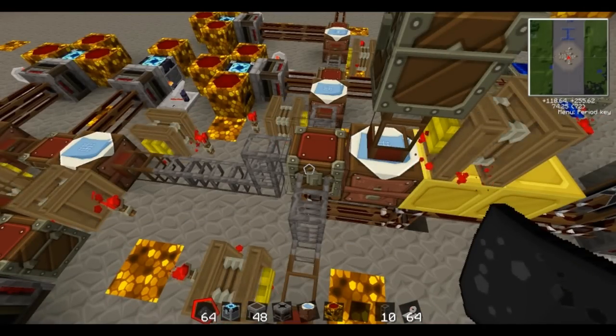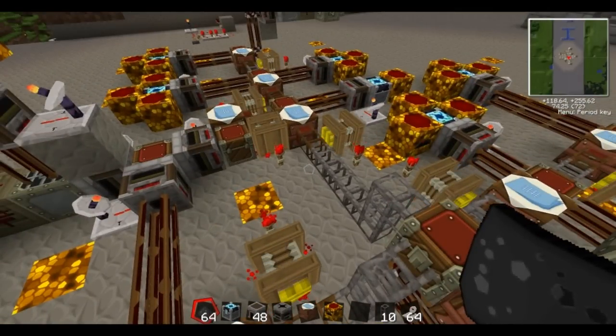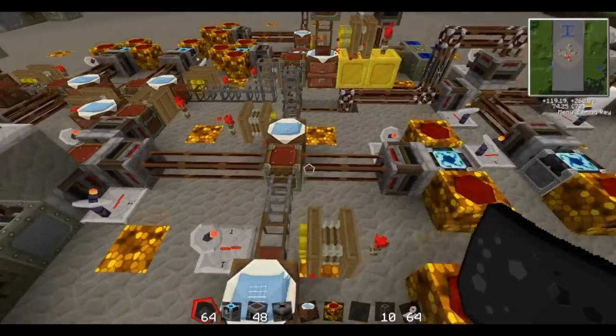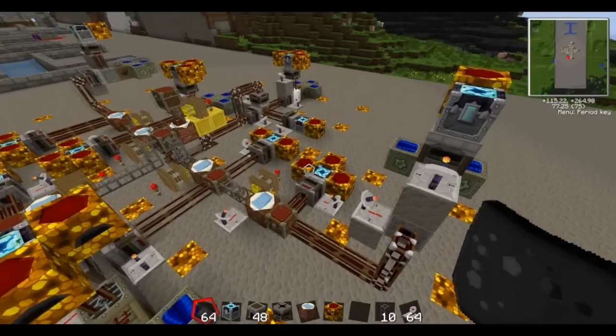This build is using Red Power for some of the item movement and BuildCraft for some of the other movement — I'll explain why as I go. We'll start with one of the circuits because these are mirrored on both sides and are identical, so if I show you one side you'll know how the other side works.